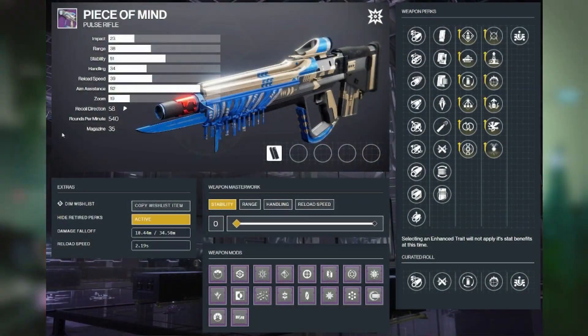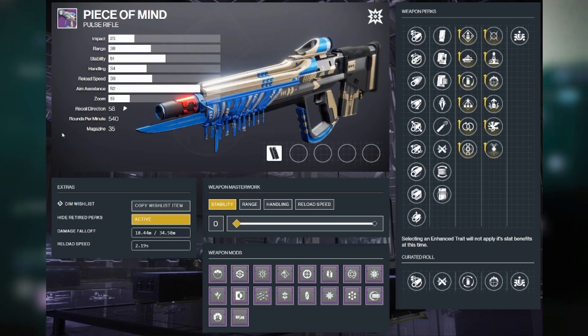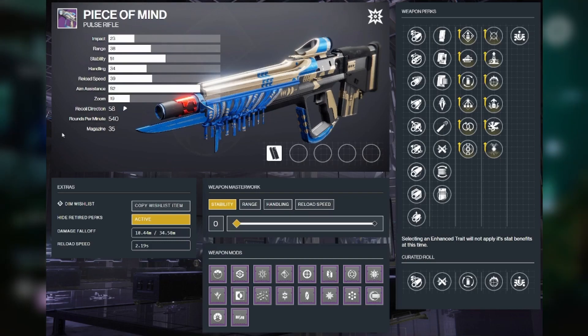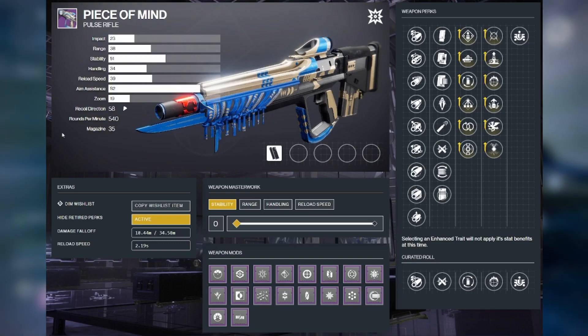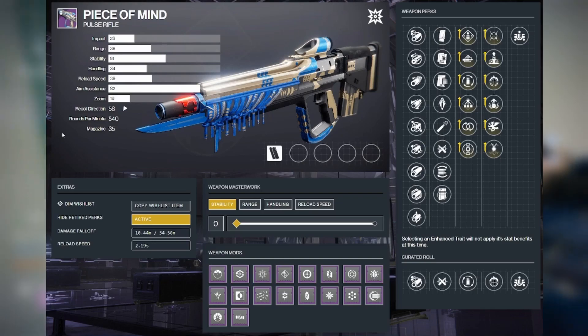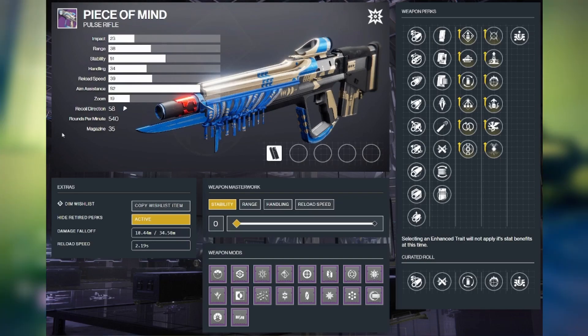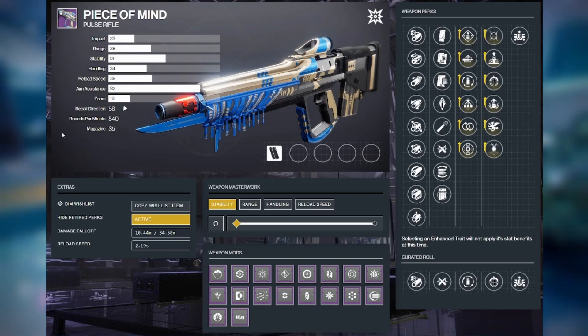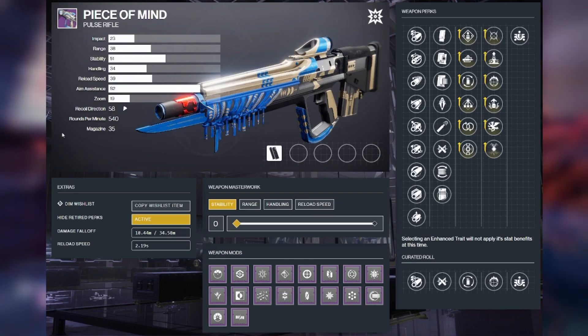You're not going to do quite as much damage per shot, but you're going to have basically no recoil. So we hop over to d2gunsmith.com to look at possible rolls and base stats for this rifle. Base stats: 23 impact, 38 range, 51 stability, 34 handling. The recoil direction is a 58, so it does kind of go up and to the right a little bit, but the recoil on this gun is so minimal that that's not even a big deal. It has a pretty generous magazine size at 35 as well.